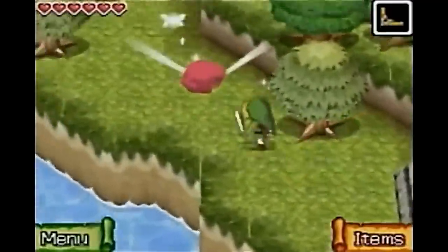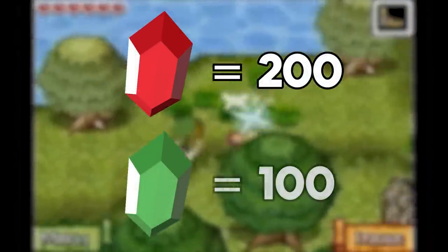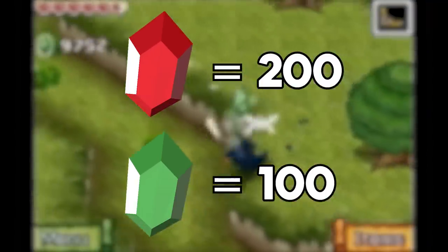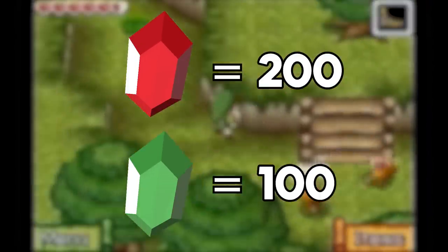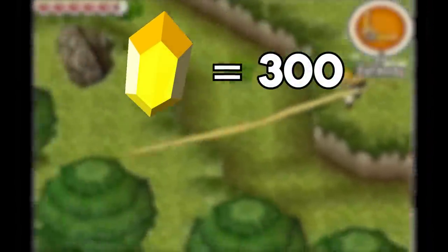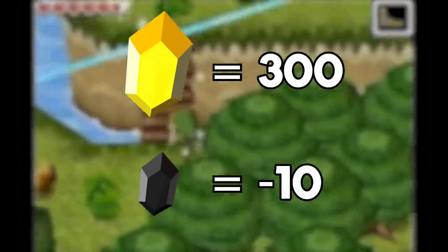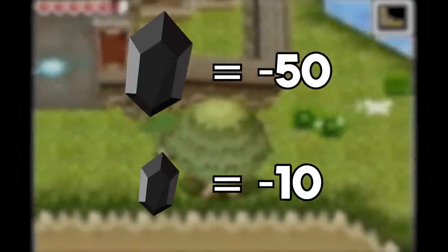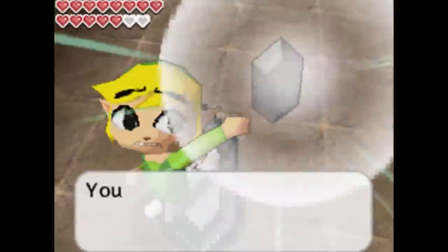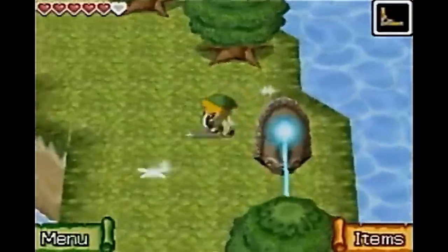Hopping over to Phantom Hourglass, where the rupee trio is still intact but makes a few minor changes. The big red rupee is back at 200, but this time the big green rupee is worth 100 instead of 50, and the big blue rupee is nowhere to be found at all. This is also the first time we get to see the big gold rupee as a full collectible on its own, but it's only worth 300 here instead of 500. The RuPor is back at a value of negative 10, which is a lot more palatable, and we even get a big rupee at negative 50. Overall, Phantom Hourglass does a good amount of new things with its rupees and it's a notable member on the list for sure.